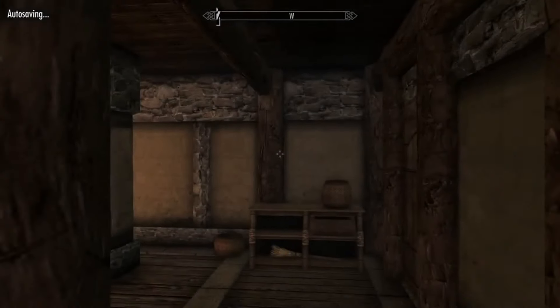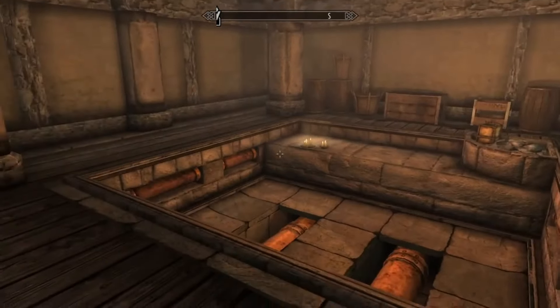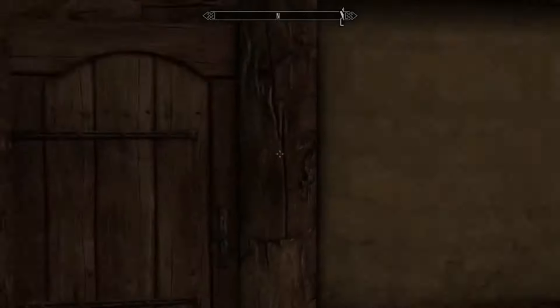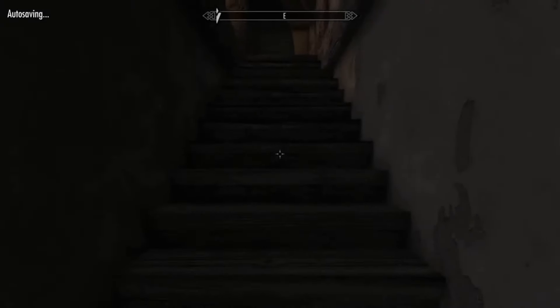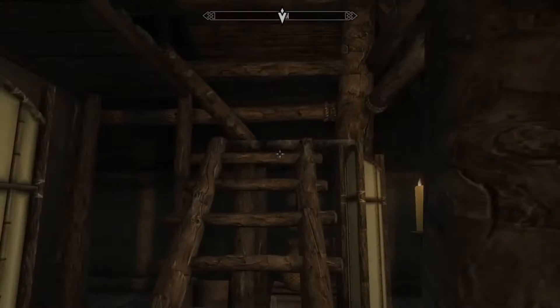All right. And at this stage, now that we've waited, you can see the bathhouse has progressed even further. There's now some tile finishing and some decor in here — it looks almost ready to go. So we're just going to go talk to Snorri again and see what else there is to do.